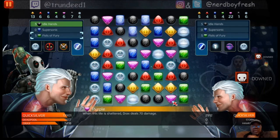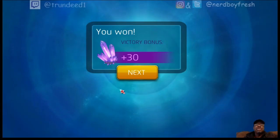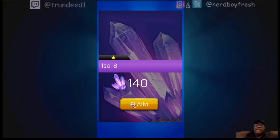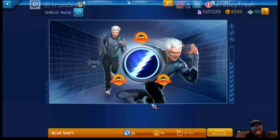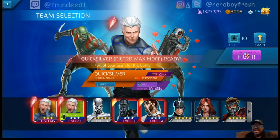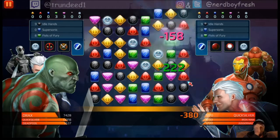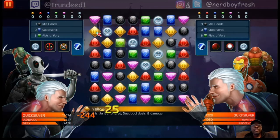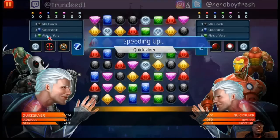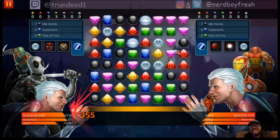I think I'm going to cook these blues — Supersonic. Yeah, just going to cook the blues. That was the right play because the blues team-up tiles give you about 2,000 worth of damage. Those team-up tiles do about 2,000 damage — not a lot — and when you're going against stronger characters, it's not going to benefit you much. Quicksilver does take a minute to get his abilities off — Idle Hands takes 9 black gems, 8 green gems, and Supersonic is passive.